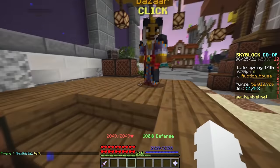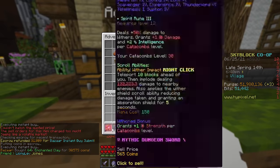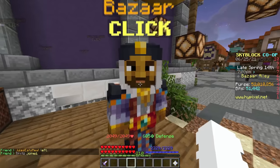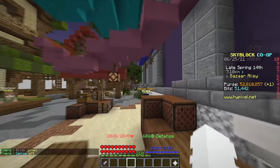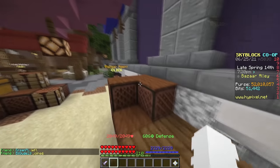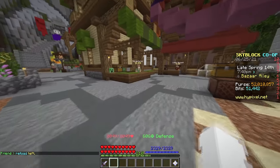You could also insta-buy at 477 — still under the 480 NPC sell price — for three coins per item. For example, buying a stack for 30,573 coins and selling to the NPC for 30,720 makes about 200 coins instantly. Your top priority with infinite flips is finding items with the highest NPC margin. Some infinite flips have 50 to 100 coins per item and they're super low key. There's zero risk — if the order gets filled, you get guaranteed profit.